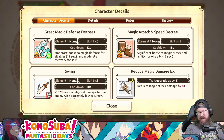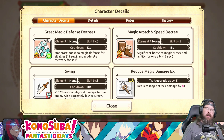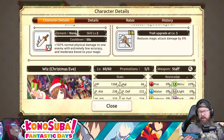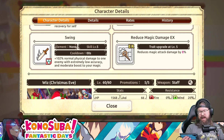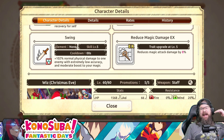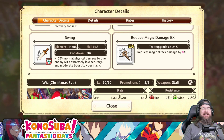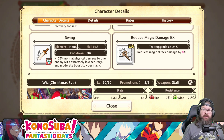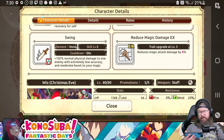Skill 2 gives a significant boost to magic attack and agility for 12 seconds with an 18-second cooldown - could be better, could be worse, definitely not the end of the world. Skill 3 is 102% normal physical damage to one enemy with extremely low accuracy. She never hits, and when she does, she hits pretty well. But it's not even worthwhile running her as an attacker. You really use her for skill 2, skill 3, and her SA.